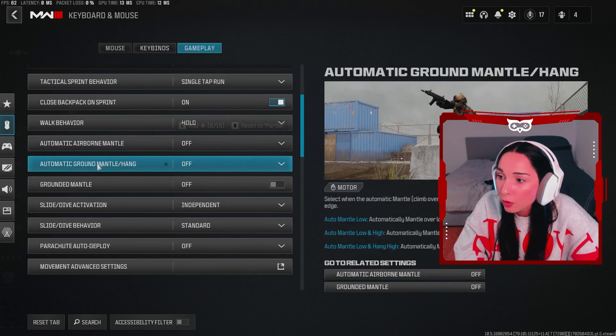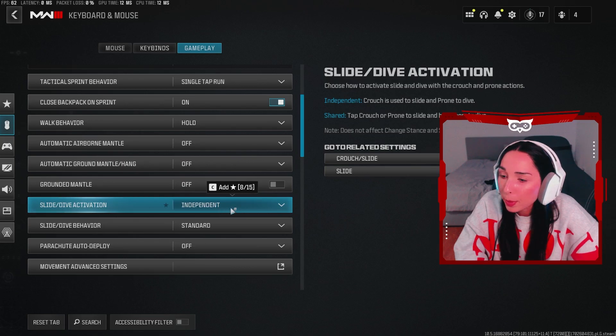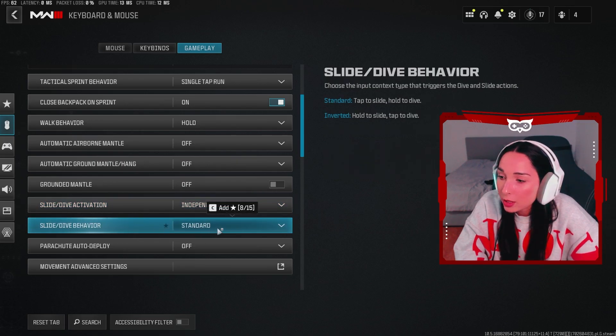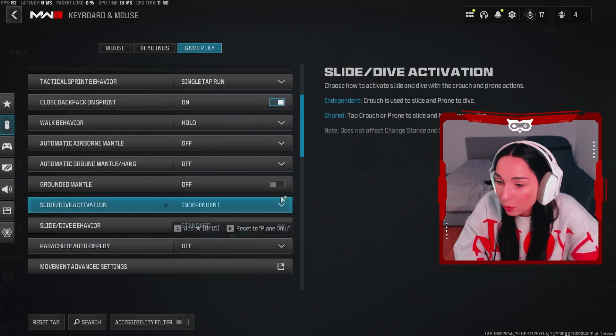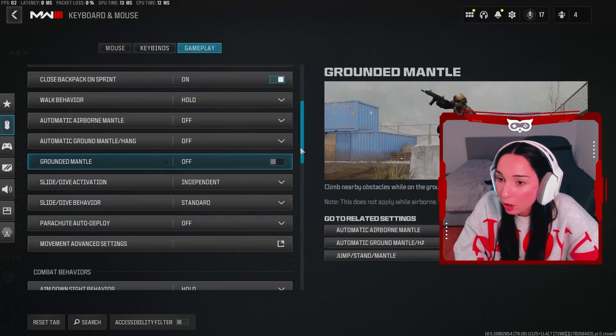Walk behavior — holds. Automatic airborne mantle — off. Automatic ground mantle hang — off. Put the sprint/slide mode on independent. Slide dive behavior — standard. Parachute auto deploy — I like having this off because you want to open your parachute at the last second before landing, otherwise you might get shot out of the sky. So put this setting on off.